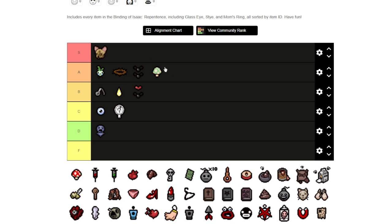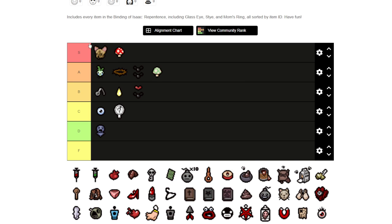I'm going to put the 1-Up as A tier — it's a bit of a situational thing of course, because it is a one-up. There isn't anything special compared to Cricket's Head. And then we've got Magic Mushroom, which I'm going to put in the S tier because it's also a big stat up, much like Cricket's Head, but it's got a lot more to it with other stats it helps you with too.